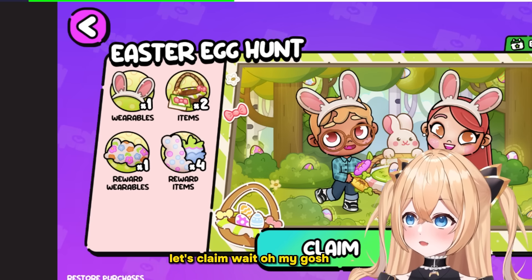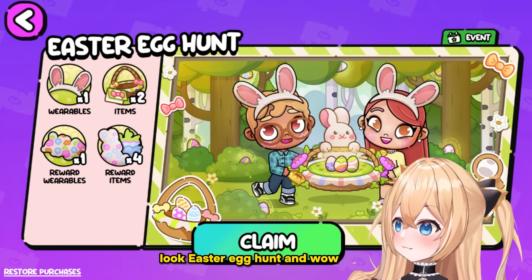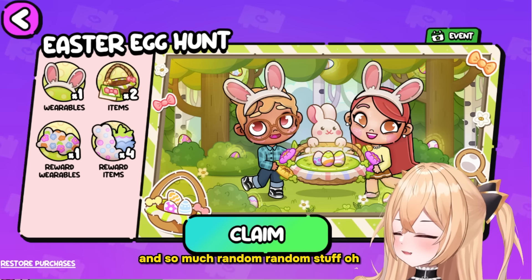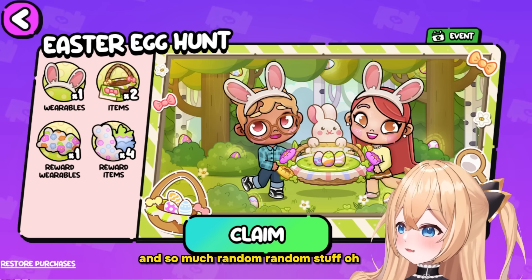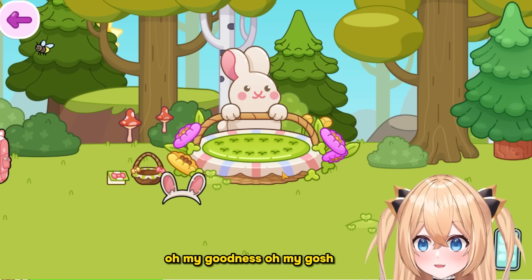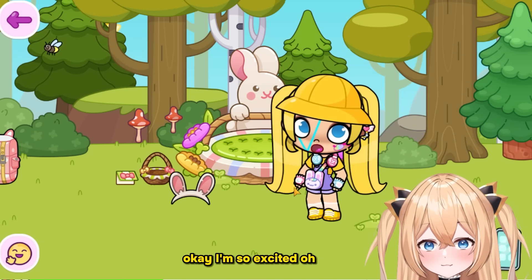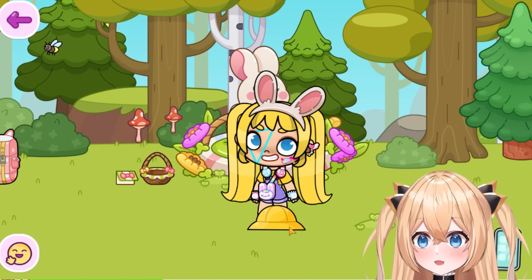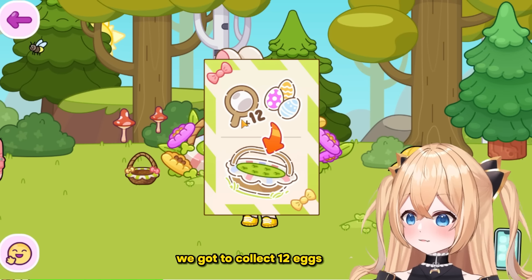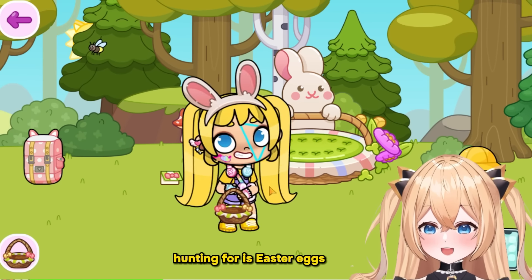This is so exciting! Let's check out the egg hunt. Look, it's giving variables and items and rewards and so much random stuff. Let me see what's inside — oh my goodness! There's like a big basket over here. First of all we can wear this little cap, it's like a bunny hat. There's a post that says we gotta collect 12 eggs, and there's a basket for us to go hunting for these eggs.